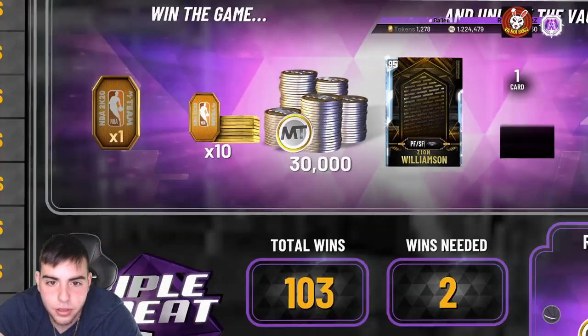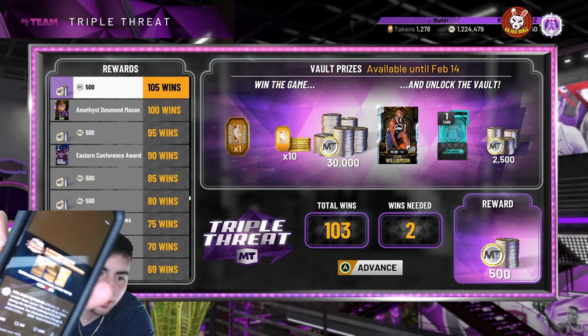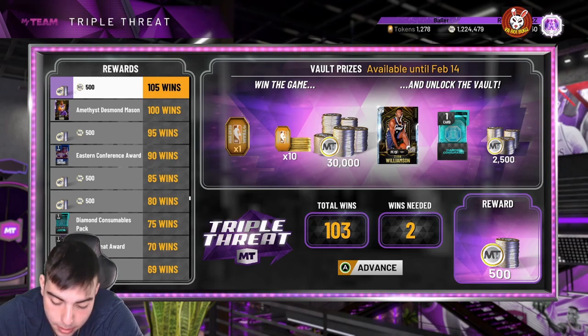The triple threat board does unlock tomorrow, so he might be right. There should be some things dropping. This is the locker code — this is what they dropped on their Twitter, and it's gonna be on my thumbnail. Could we see a Ben Simmons? I don't know what time the stream is, but if you guys do know the time, please let me know. This could be the new content dropping — one diamond Ben Simmons, if we get it in the code, that would be sick. Hopefully we get the diamond Ben Simmons, and we could see a sick locker code later.